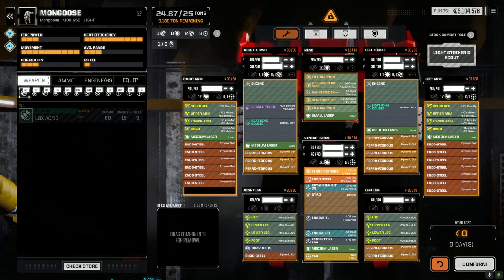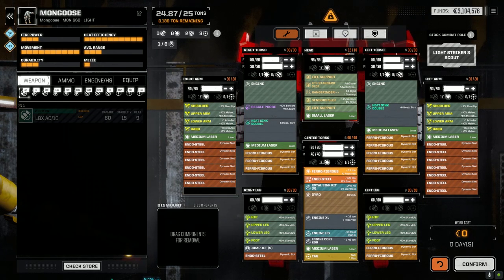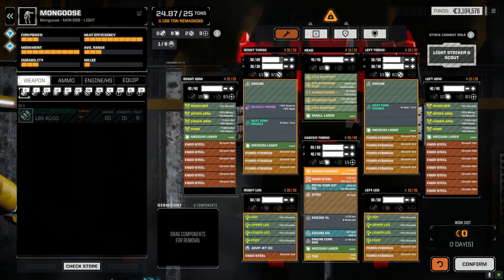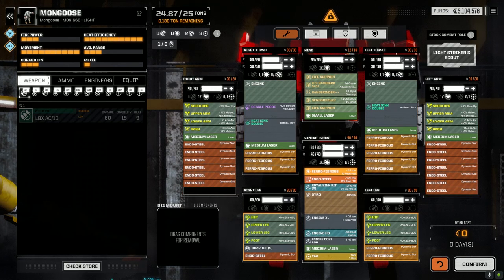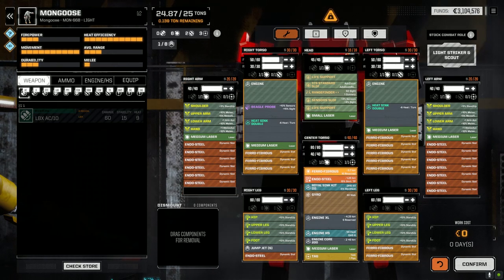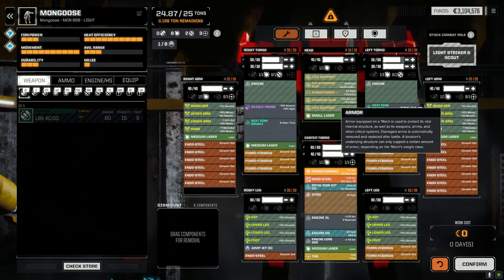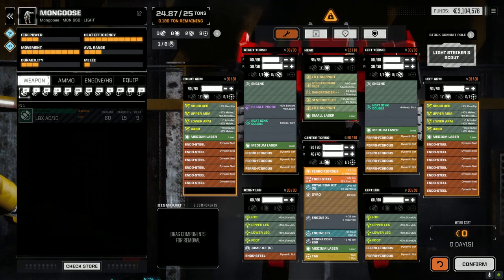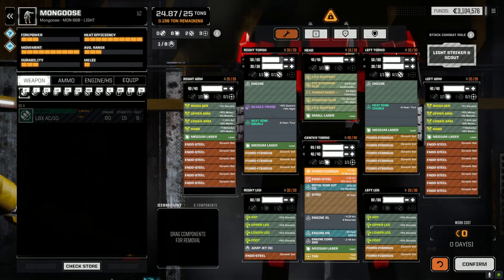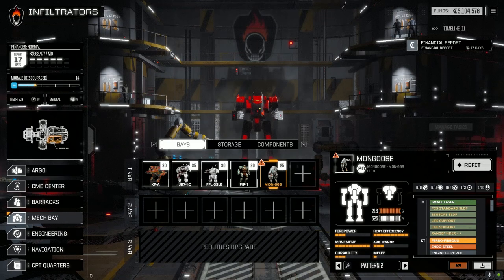We've got the small laser too. We're maxed out on armor so I can't add any more, which is why the tonnage is the way it is. I had to add a jump jet to get up to weight. I could pull out the small laser and a jump jet and put another medium in, but having at least one jump jet in all our mechs is going to be valuable. I also dropped a TAG in here too. I think it's a pretty good layout for what we've got.